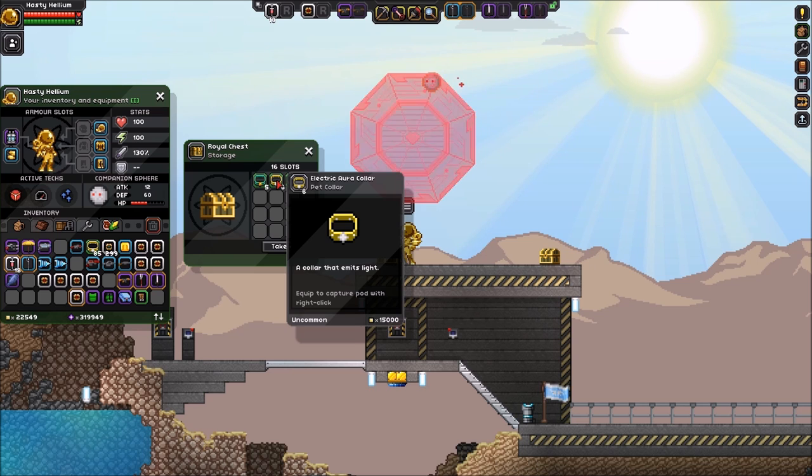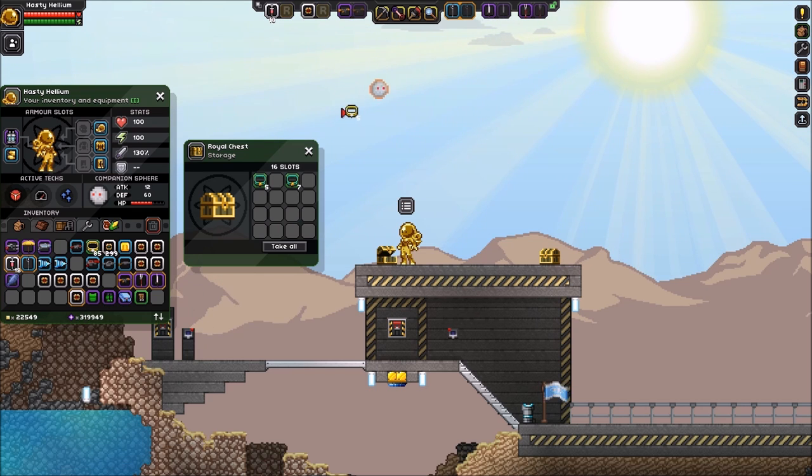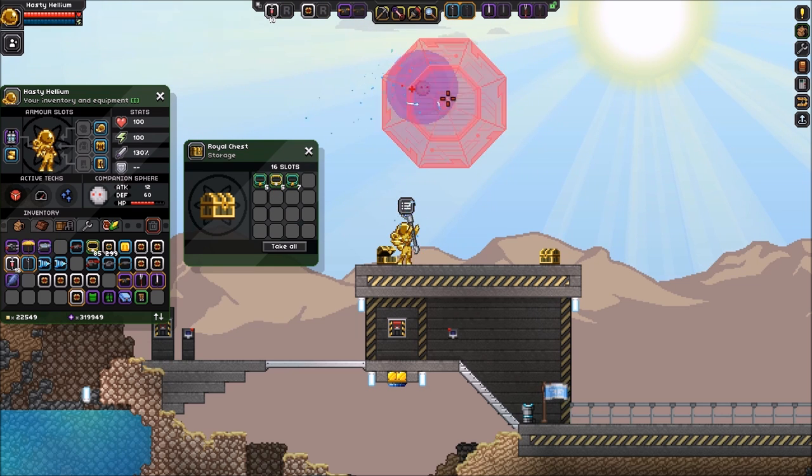Next we've got the electrical aura collar. There's a hammer effect in the game that generates these auras, so we're going to put this on him. There it is — he's got the electrical aura. It's a big sphere that goes around him and damages anything that gets near him.